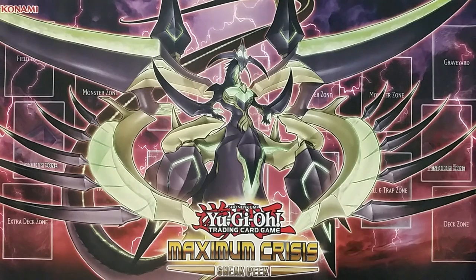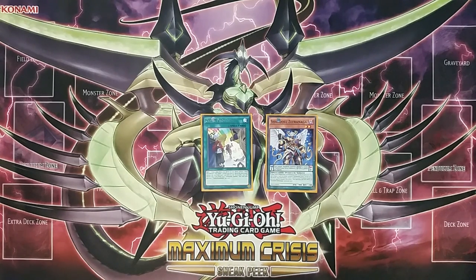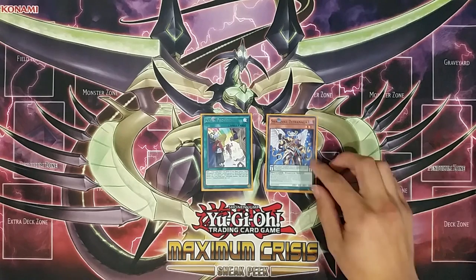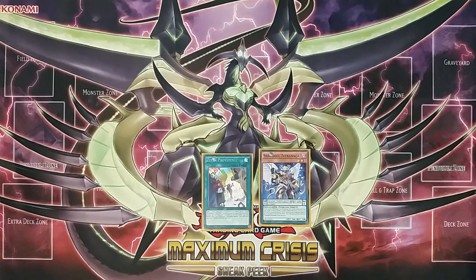The most basic Zephyr combo is the two-card two-disruption combo. This requires opening Zephyrath and a low scale, or a way to search Zephyrath or the low scale such as Zephyr Providence, our new search spell. The low scale ideally has to be Zephyr, which directly contradicts our previous mentality of never wanting Zephyr scales. Zephyr scales are bad — they're vanilla and restrict your pendulum summoning — but now we actually want two Zephyr scales. Props to Konami's card design. The most basic combo is the Zephyrath low scale combo.